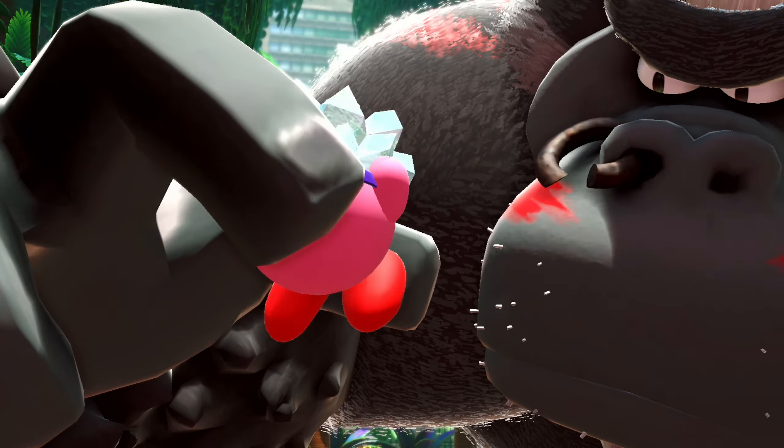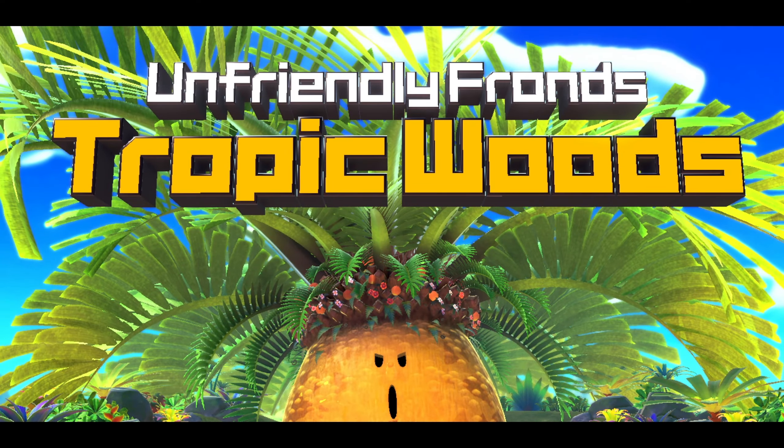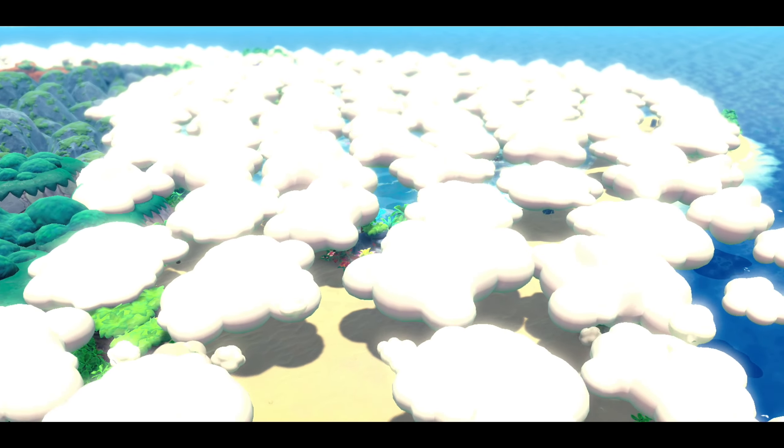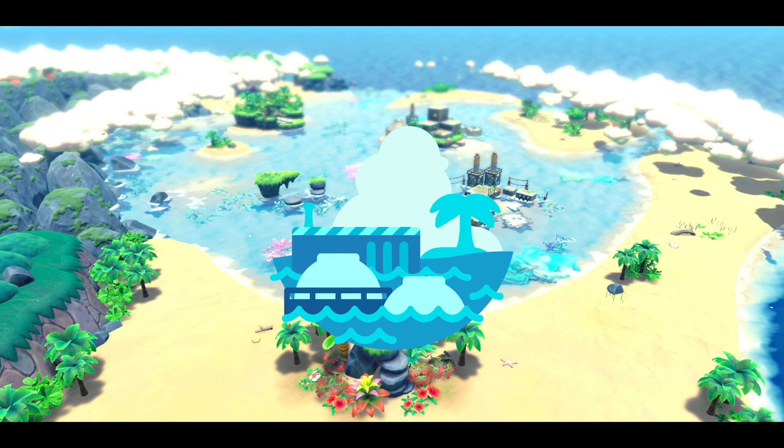Then you can venture into the arena and take on bosses like this giant gorilla or an especially angry tree. Once you give those big bads the business end of whatever hat you're wearing, you'll clear the impenetrable clouds of obscuring and unlock the next realm of Waddle Dee rescuing fun.